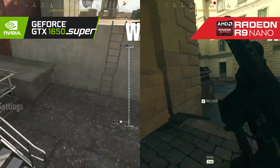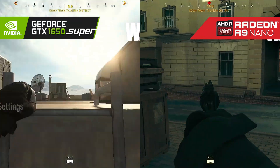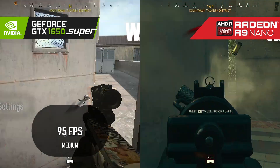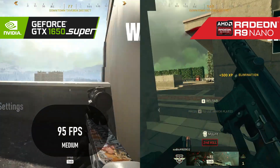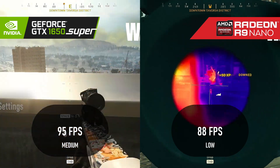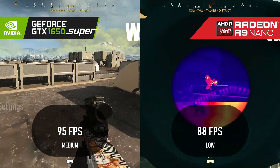Warzone favors the 1650 Super again, this time by a wider margin. The 1650 Super scores 95 FPS at medium settings, whereas the old Nano can only manage to hit 88 FPS by dropping to low. Better luck next time, Grandpa.